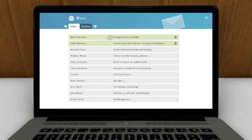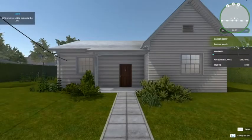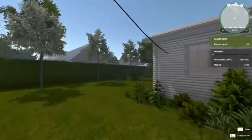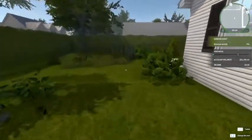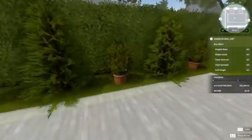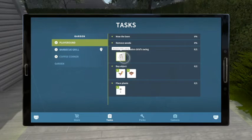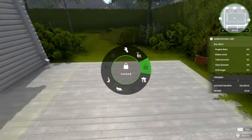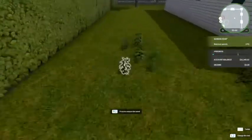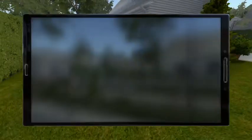Let's do this one and then I think we'll complete our episode of House Flipper after that. Let's go around the back — I'm assuming we need to put this in here. This is the highlighted area, let's go ahead and see what we need to do. We need to mow the lawn and remove the weeds. This lawn actually looks mowed already, so maybe they're talking about something else — let's go ahead and see.